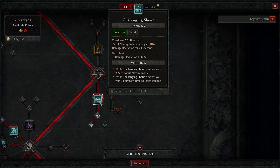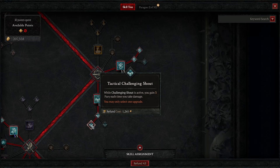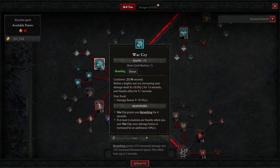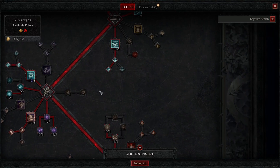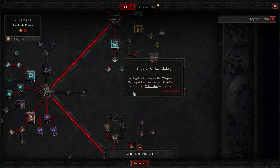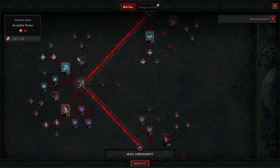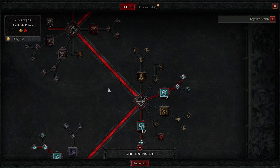Next is Challenge Shout — this is not only for Fury but also for damage reduction. You taunt nearby enemies and gain 40% damage reduction. When Challenge Shout is active, you gain 3 Fury each time you take damage. With six enemies hitting you that's 18 Fury — so that's the cluster for the defensive shout. Just take all those nodes. If you're in trouble surviving, you can always switch around the shout options — the small nodes after shouts always give you a defensive skill.